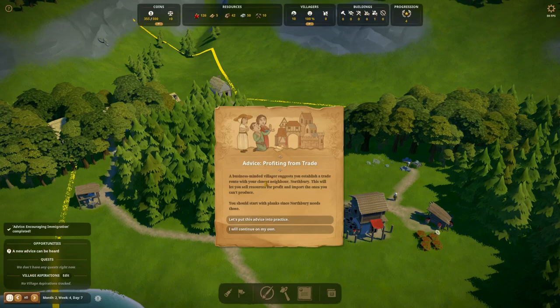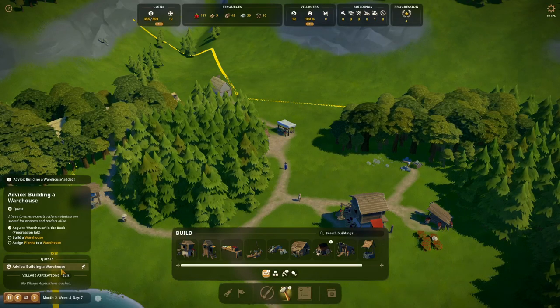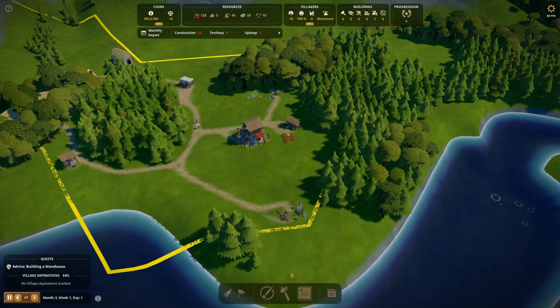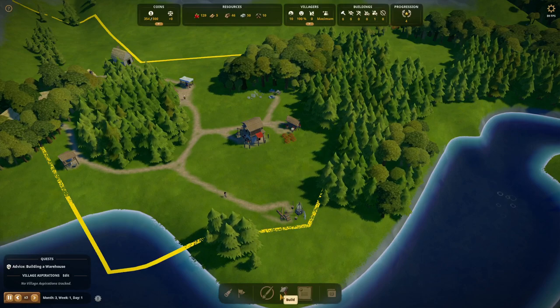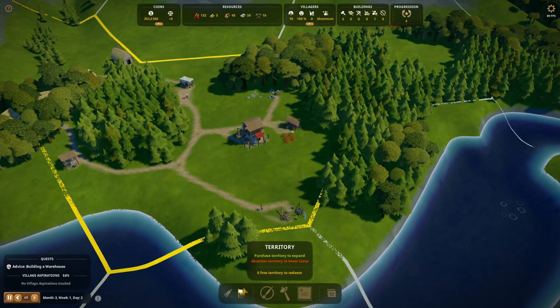New advice: a business-minded villager suggests establishing a trade route with your closest neighbour, Northbury. This will let you sell resources for profit and import ones you can't produce. We should start with planks since Northbury needs those. So we need to acquire a warehouse, build it, and assign planks to it. But we're not producing planks yet — we need to build a sawmill and start producing planks. The problem is I don't really want those industries right here close to town, but we need to do it anyway. We can't buy another territory for free and we don't have the money.